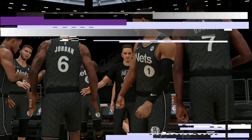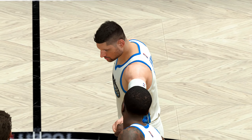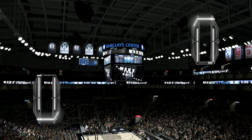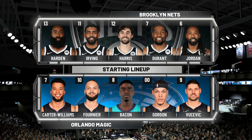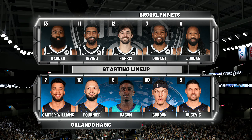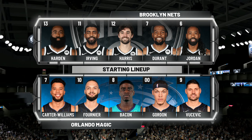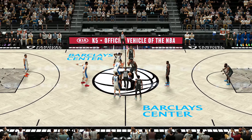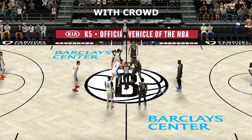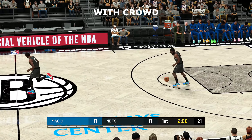As we wrap up the quarter, the starting group for Orlando at the four and the five — we have Gordon and Vucevic. Fournier out there with Carter Williams, and it's Bacon in at the three, the small forward. For Brooklyn, we've got Durant and Harden out there with Kyrie Irving, then it's Jordan and it's Harris in at the three. And so off the tip, it's Brooklyn.